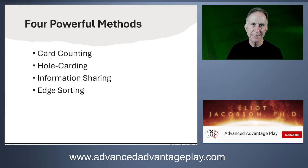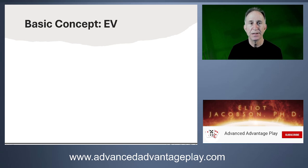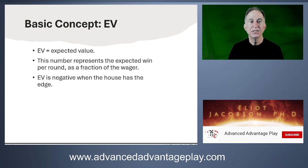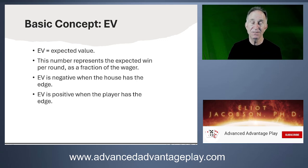There are some mathematical concepts that all truly skilled advantage players know and understand. The first is EV, or expected value — the expected win per round as a fraction of the wager. Advantage players think in terms of making a wager of one unit. So with a 1% edge, they would expect to win 0.01 units per hand. EV is negative when the house has the edge, and advantage players seek positive EV.